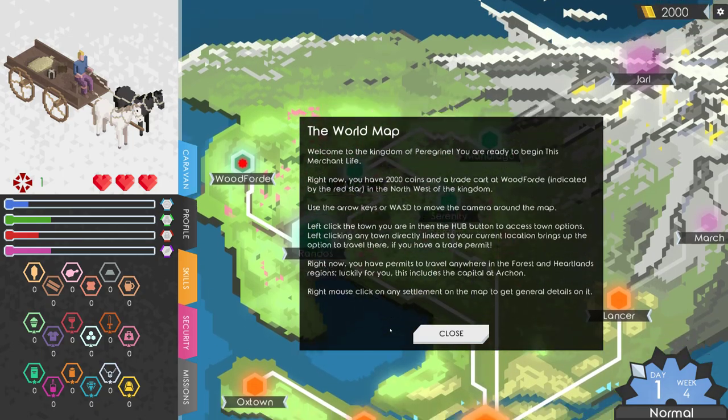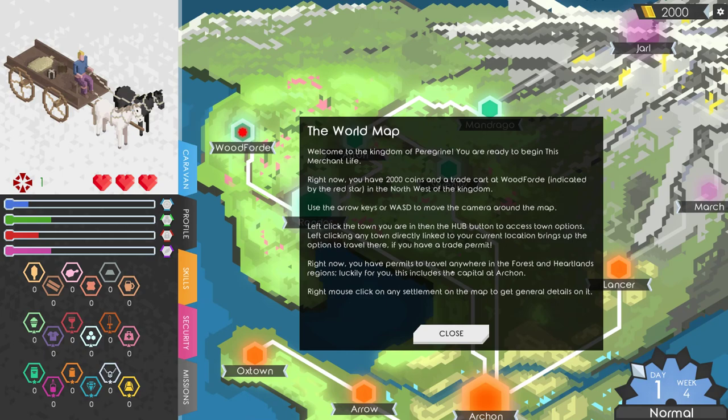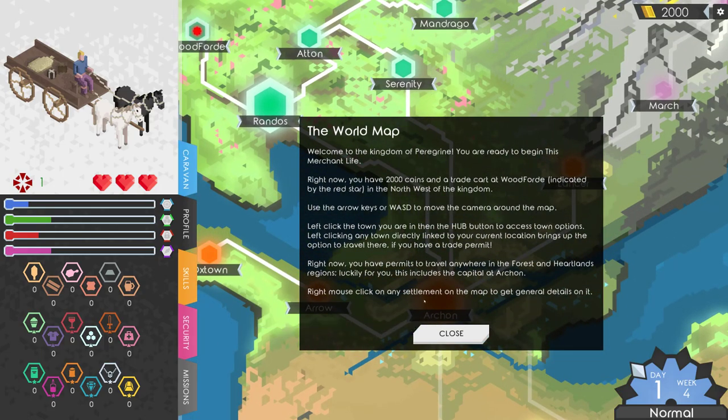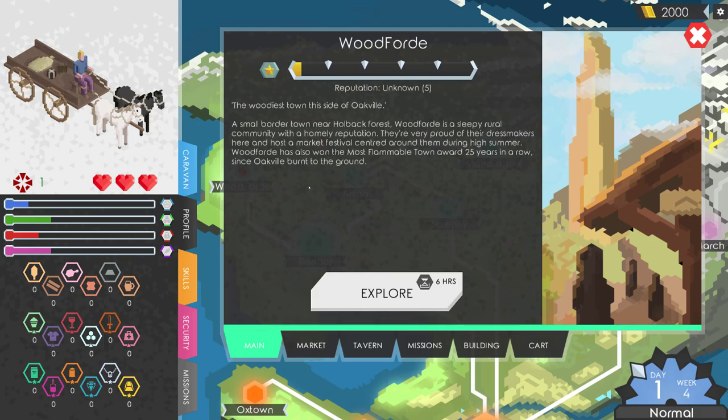Use WASD to move the camera around the map. Left click on the town you're in, then the hub button to access town options. Left clicking any town directly linked to your current location brings up the option to travel there if you have a trade permit. Right now you have permits for the forest and heartlands regions, including the capital Archon. Woodford — reputation unknown. The woodiest town on the side of Oakville, a small border town near Holbeck Forest. They're very proud of their dressmakers and Woodford has won the most formidable town award 25 years in a row since Oakville burnt to the ground.